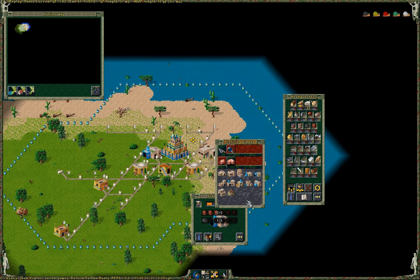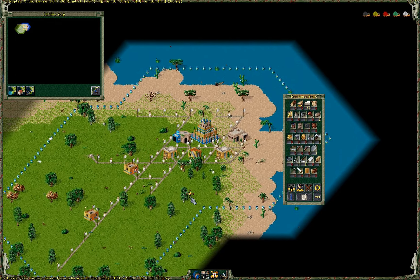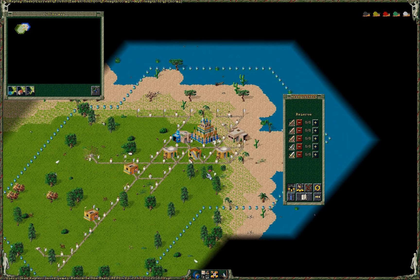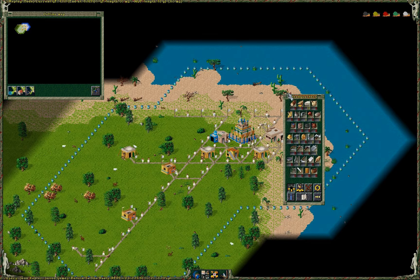Here you can see a forester to plant trees, two woodcutters, another woodcutter here, and a quarry to get the stones. Each kind of building - the castles - you can make a farm. It's the base for most of the food, plus a pig farm.